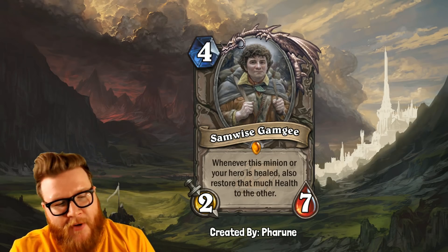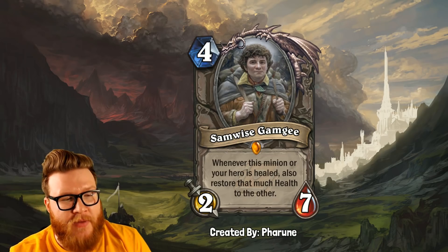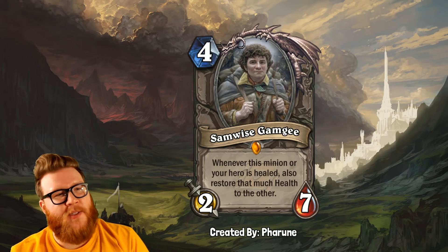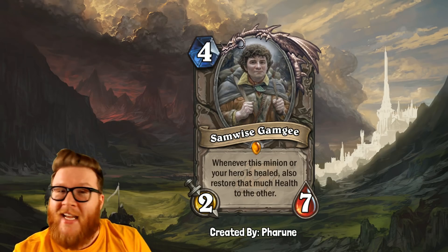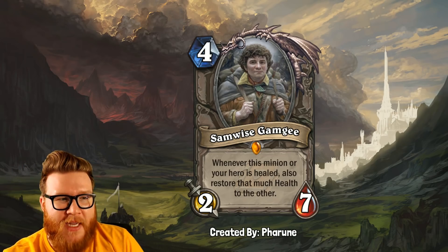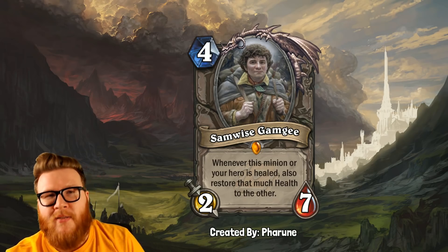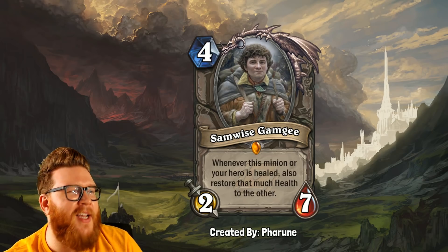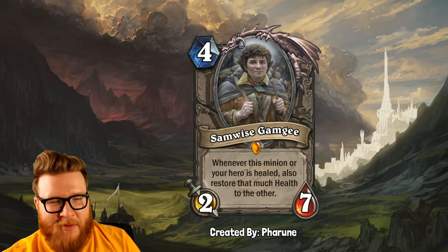Next up is Samwise Gamgee from Faroon — of course, one of our beloved Hobbit friends. He's a 4-mana 2-7 neutral legendary, and he reads: whenever this minion or your hero is healed, also restore that much health to the other. So basically, Samwise Gamgee is like your best friend — if he's taking damage and you heal him, you're going to receive the benefit of that healing as well. Alternatively, if you have taken damage and so has Samwise, you can heal yourself and Samwise will receive the benefit as well.